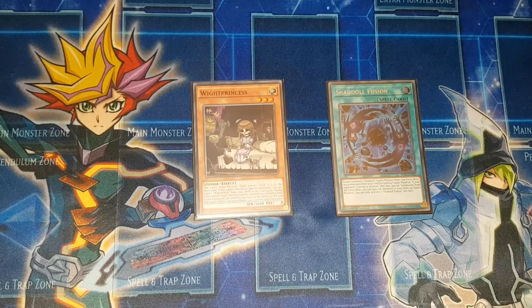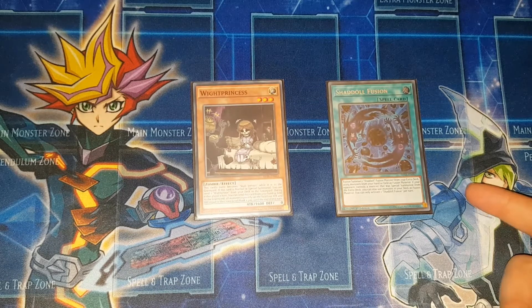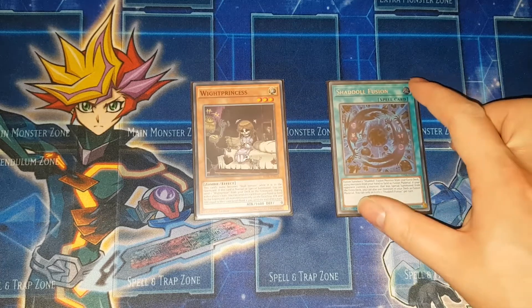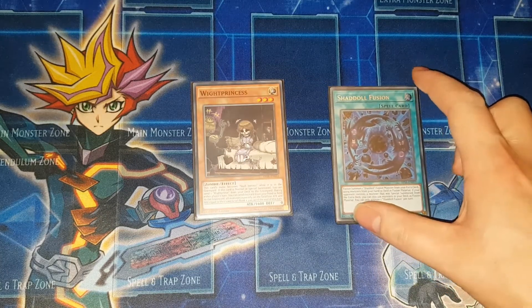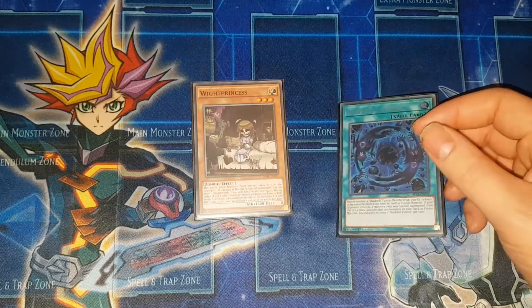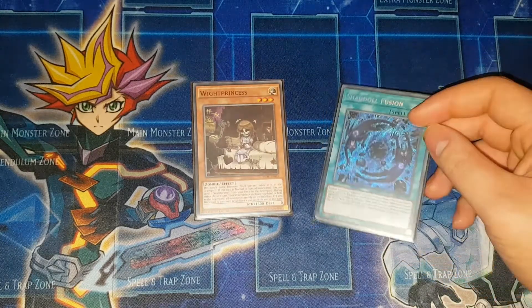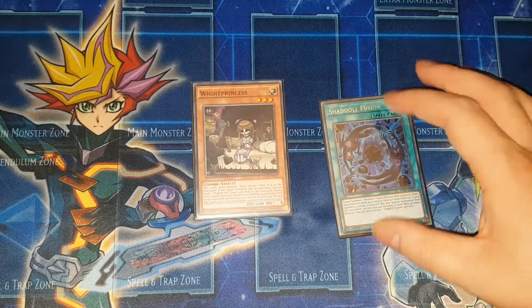Hey guys, Reginald Duck here. Today I've got a combo tutorial for Skull Servants. A few caveats for the deck before I get into it: when I'm activating Shaddoll Fusion, I'm acting as if they've got an extra deck monster on the field, because most of the time with it being a blind second deck, your opponent will have someone from the extra deck. If your opponent's not playing an extra deck focused deck, then you just side these out and try to play more draw spells.